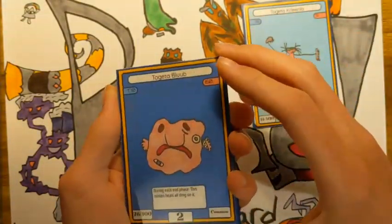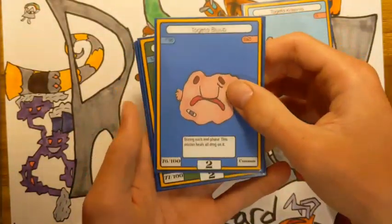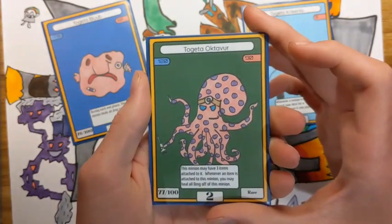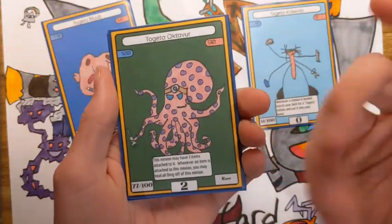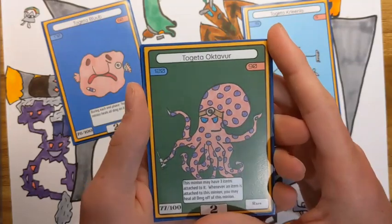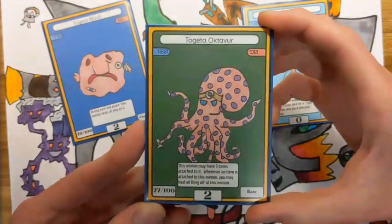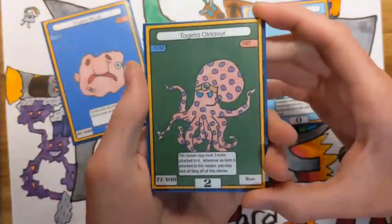This is a really interesting archetype because it doesn't even have any really big minions — there are only two costs really. Next we have Togeta Octaver — 120 HP, 90 attack. Its ability says this minion may have three items attached to it, because it's an octopus. And whenever an item is attached to this minion, you may heal all damage off of it. Being able to hold multiple items is really powerful, and it's just easier to have a minion with that ability built in.